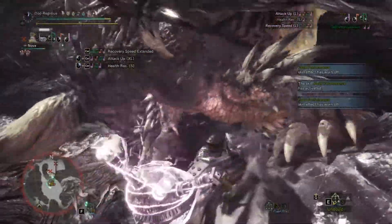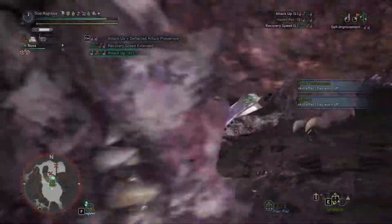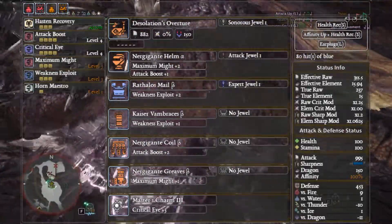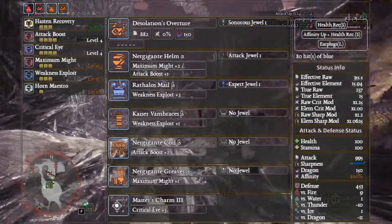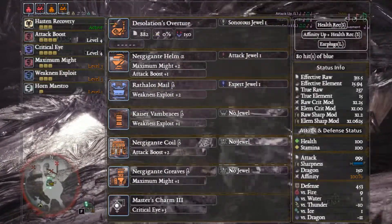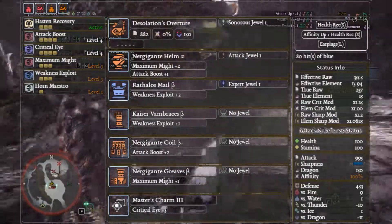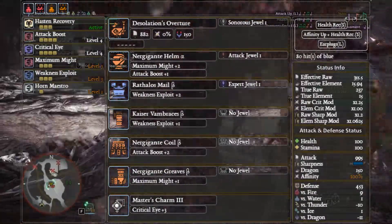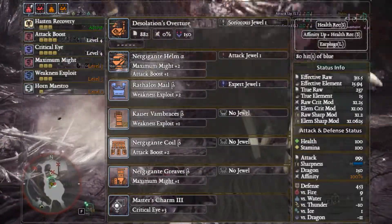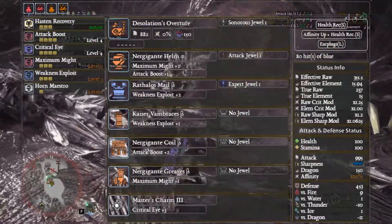If you're able to get your Master's Charm, this involves some decoration farming and a hunting horn switch. We're going for the Nargacuga Hunting Horn — Desolation's Overture — simply because it gives Affinity Up, Health Recovery Small, and Earplugs Large. It's more of a support horn, but at this level being more supportive is going to be a lot more useful. The setup uses Nargacuga Helm Alpha with Attack decoration, Rathalos Mail Beta with Expert, a Sonorous Jewel in the weapon, Kaiser Vambraces Beta, Nargacuga Coil Beta, and Nargacuga Greaves Beta with the Master's Charm.